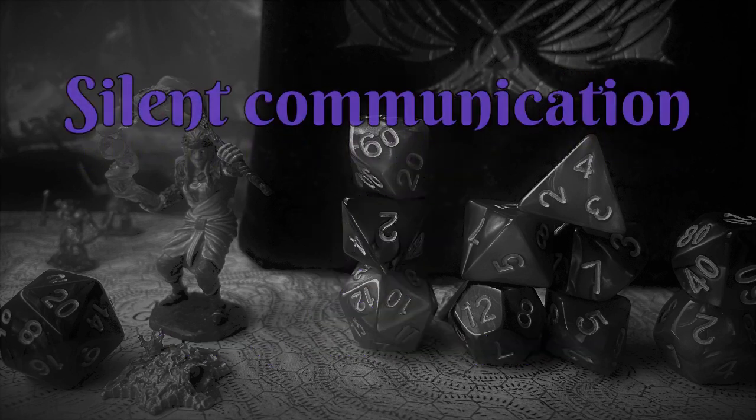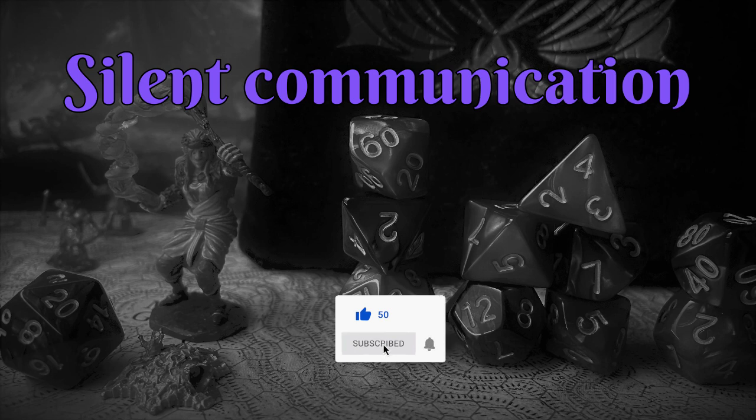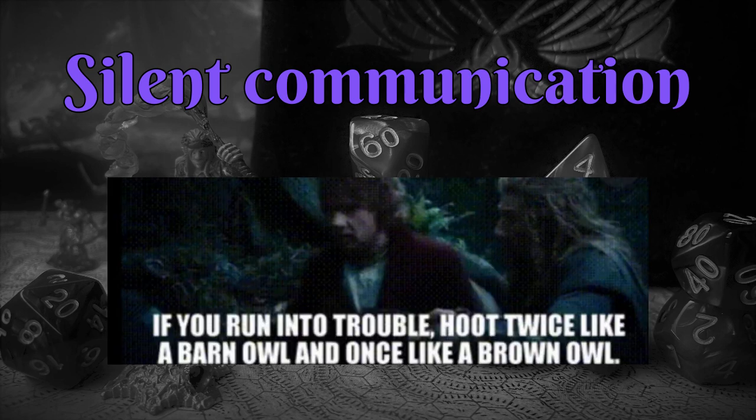My next use of Minor Illusion is a little silly, but it can actually be useful in a pinch, and that's silent communication. The idea is to create subtitles or speech bubbles instead of speaking. This could come in handy when communicating with a literate deaf person, but it's more likely useful when your party needs to say something without speaking. You could also use it as a very short-range walkie-talkie to whisper into an ally's ear, or come up with a pre-established bird call system to communicate from even greater distance.